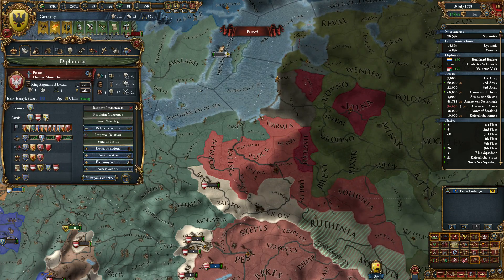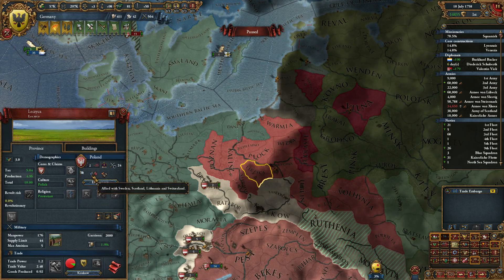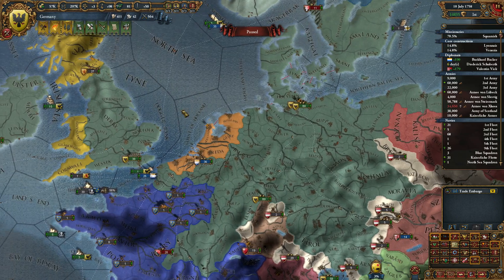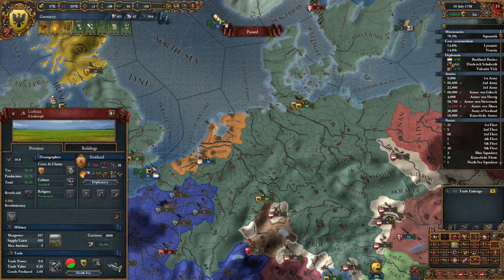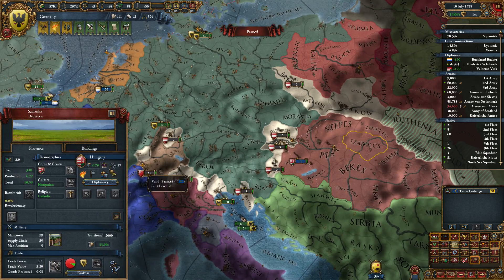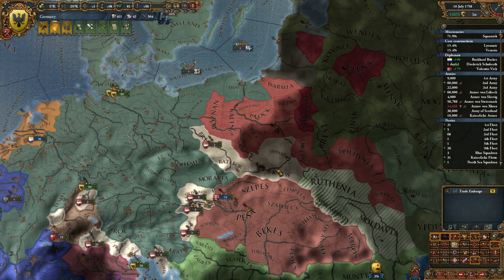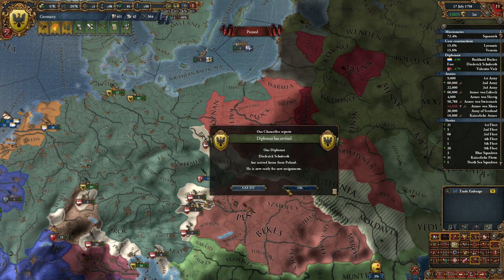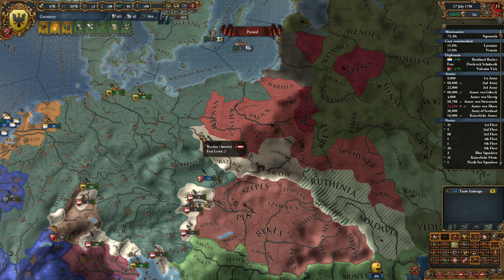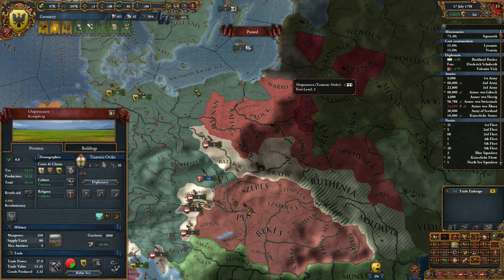Poland, I need military access through you. You're not allied with Austria, are you? No, you are not — great. I need to start fabricating a claim there probably. I'm improving relations with both of them. I think everything is pretty much ready — let's do it.